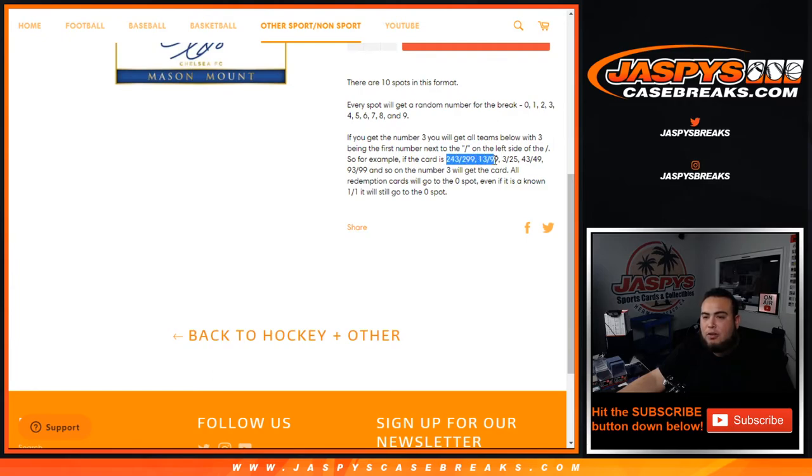13 out of 99, 3 out of 25, 43 out of 49, etc. Number three will get that card. Any redemptions will go to spot zero — even if we know it's a one-of-one, it'll still go to spot zero.